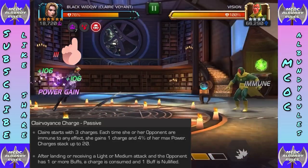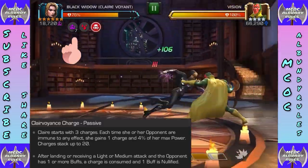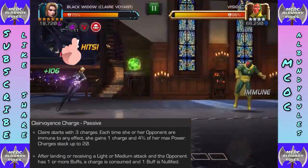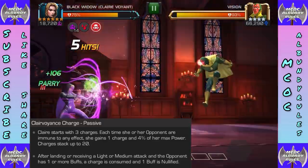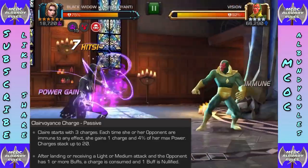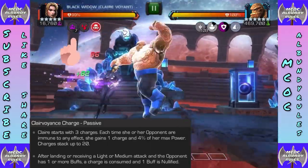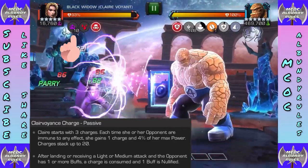One of my personal favorite champs, especially for those who run suicide masteries. Now let's look at her clairvoyance charges. She starts with three charges — you'll see those little purple things up top. Each time she or her opponent are immune to any effect, she gains one charge and 4% of max power, up to 20 max stack. After landing or receiving a light or medium attack when the opponent has one or more buffs, a charge is consumed and a buff is nullified.